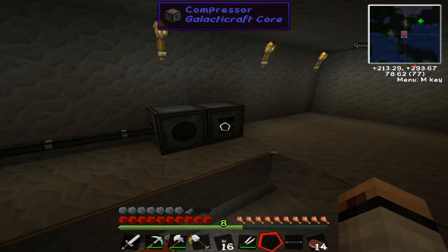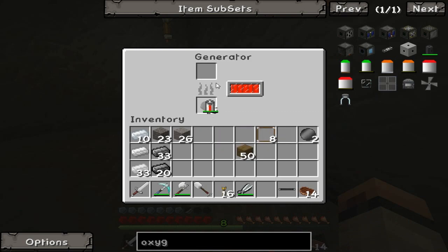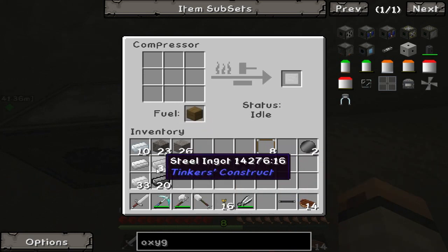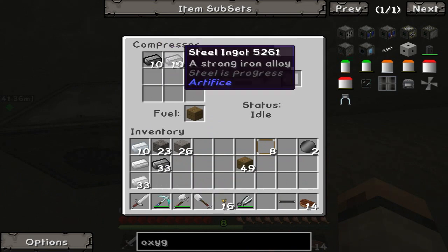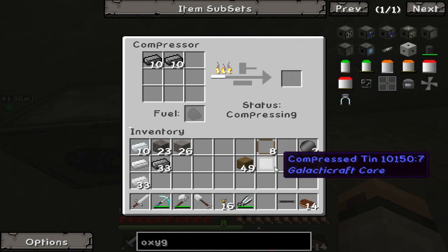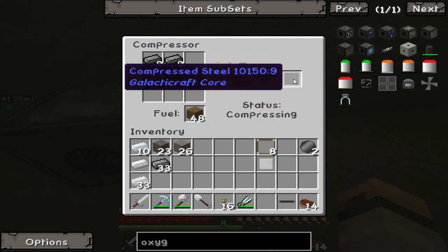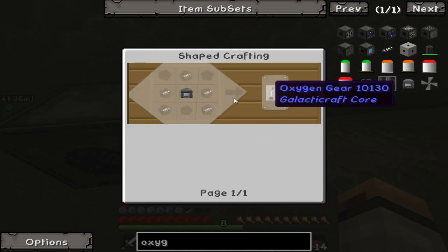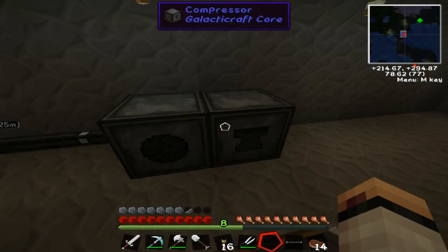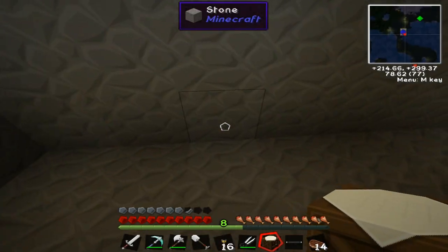Alright guys, I'm back. For some stupid reason I don't know why, the fuel this compressor takes is any type of wood - not coal, not energy, it takes wood. So if I put one piece of wood and then these 20 pieces of steel... you've gotta put them like that. If I put it like that it gives me compressed stuff - you've gotta put them side by side, and that's how it works. I need more than that but that's how it's supposed to work.